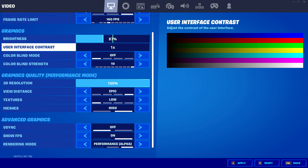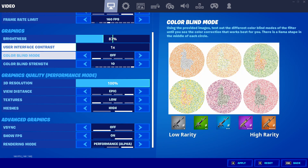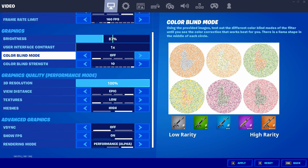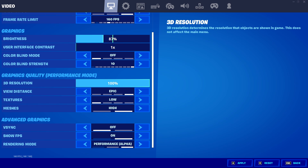User interface contrast doesn't matter at all — it just changes the lightness or contrast of your HUD. Colorblind mode doesn't really matter either. I'm going to recommend you don't play on any colorblind mode this season, especially if you're trying to compete. Scrolling down, we're on the graphics quality setting, but I'm going to skip that and go on to the rendering mode setting.